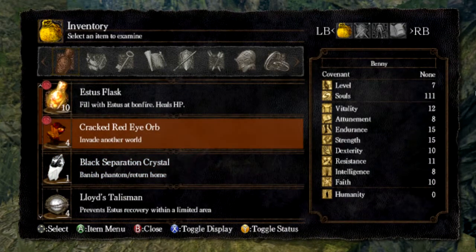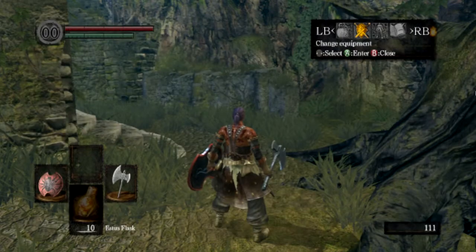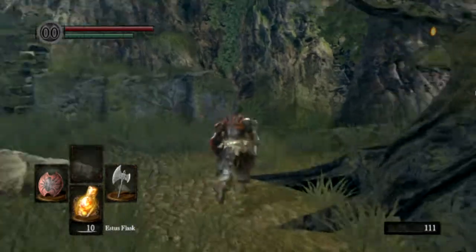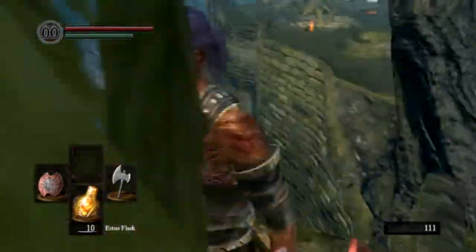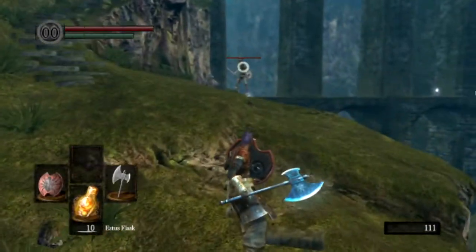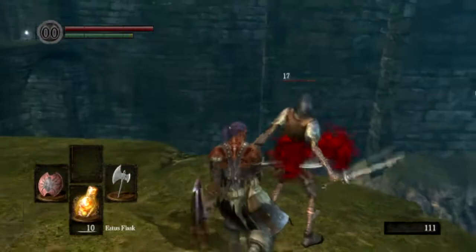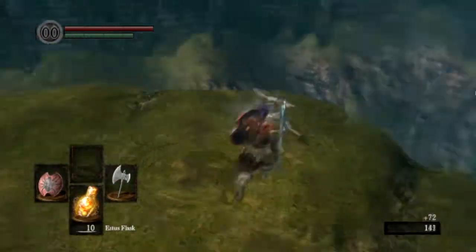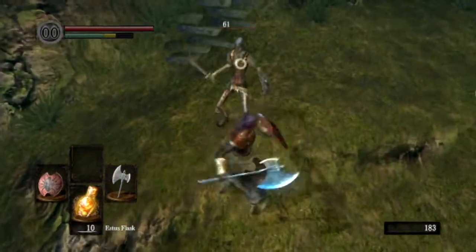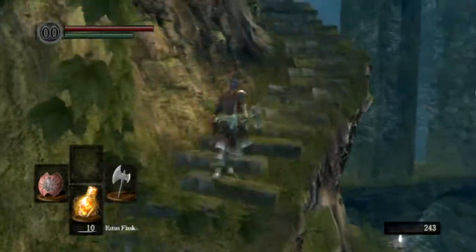What did we get? Cracked red eye orbs that allow you to invade another player's world when logged in online — I'll go into more detail about that at a later point. From the bonfire, just hug the right of the place and you'll find a huge tree and some stairs going up the cliffside, and you'll come to these enemies called hollow soldiers. Pretty weak enemies — annoying at first because there are quite a few of them, but they're good combat practice when you first start off.